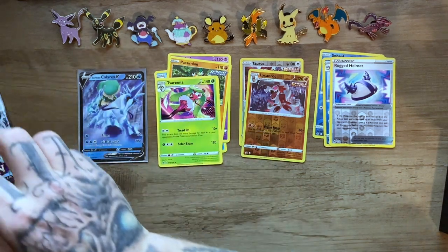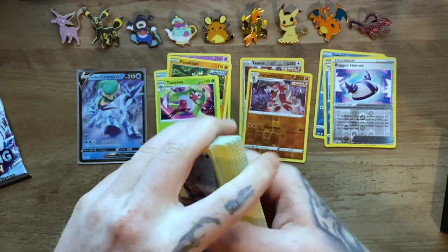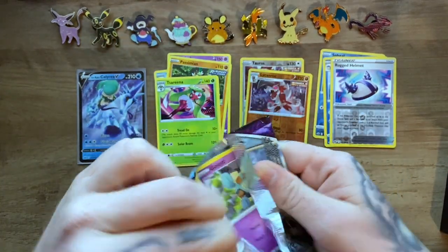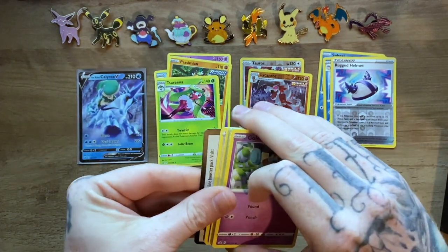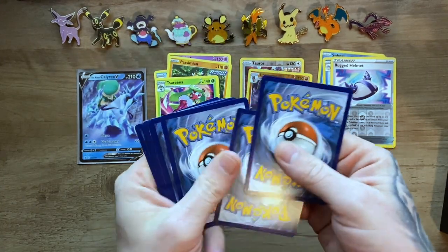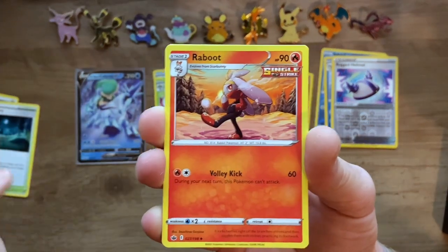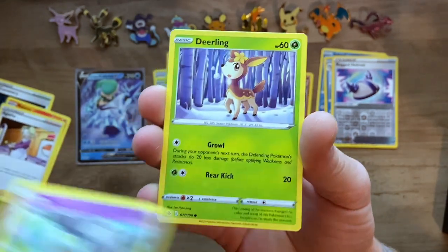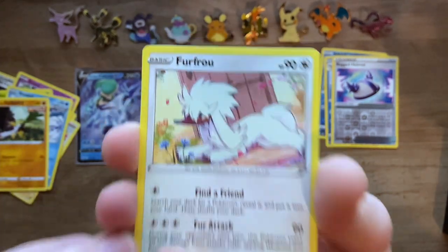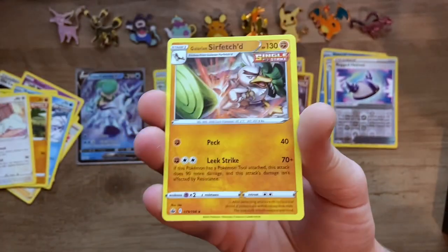That pile is going to be thick — you can see the bulk, it's already what, a deck? Probably not a very useful deck, but a deck nonetheless. Code card. We got Metal Energy, Old Cemetery, Raboot, Agatha, Cufant, Deerling, Sneasel, Galarian Farfetch'd, and Sawsbuck — I believe this is a reverse holo as well — and a Galarian Farfetch'd.